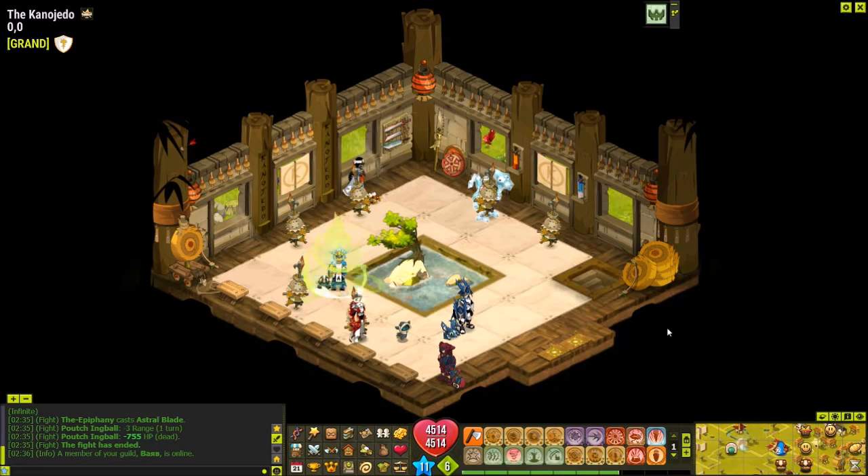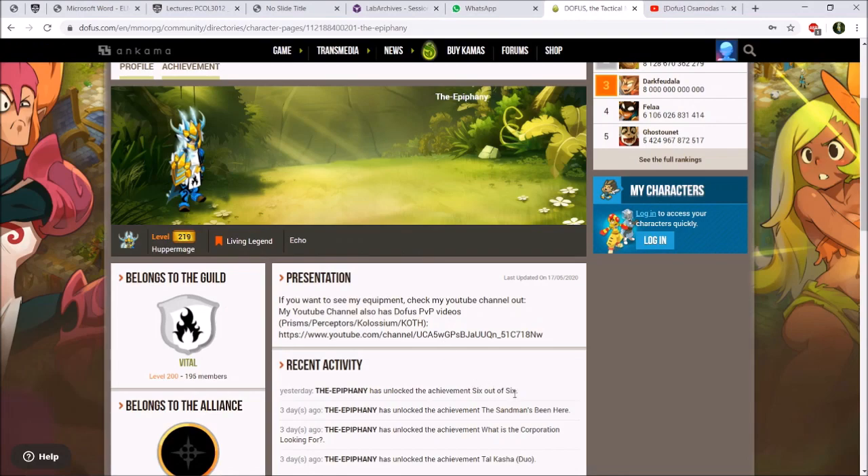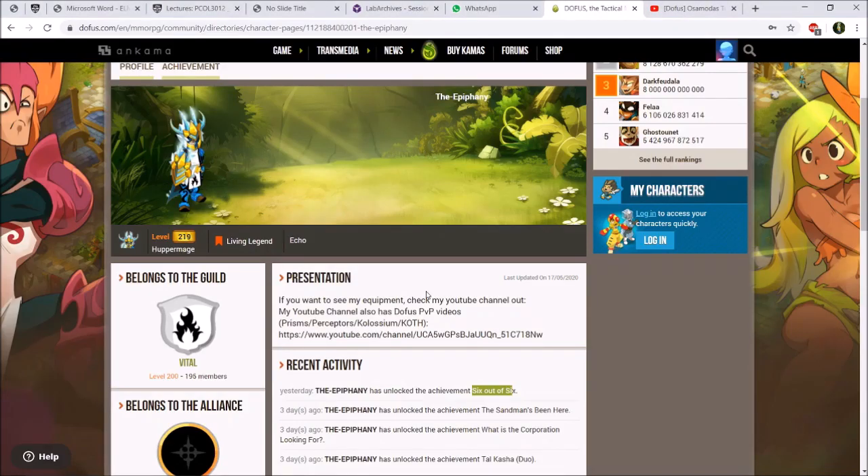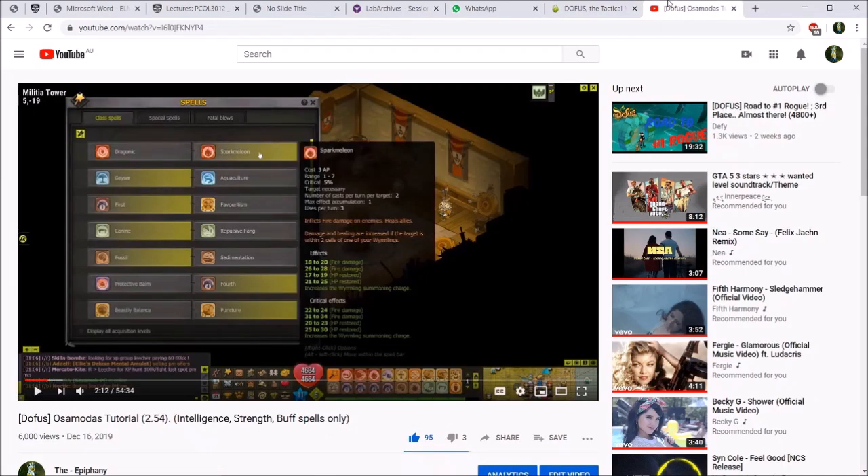After I cover these things, the other elemental spells - intelligence, strength, and chance - will be pretty self-explanatory. Before I continue the video, I want to mention that I did finish the six-out-of-six achievement, as you can see from my ornament. That means I can craft legendary equipment now, so heads up if anyone wants me to craft something for them.